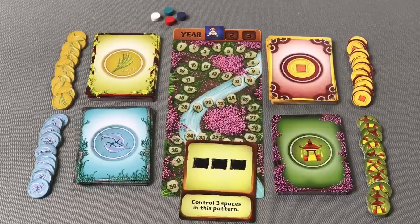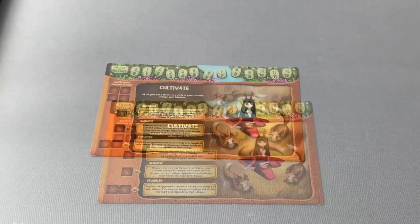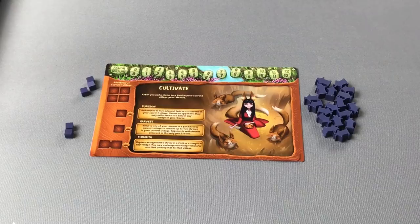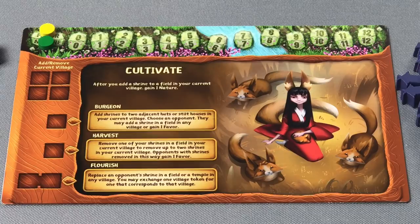Turn the Year 1 goal face up to give you your starting goal for the first year of the game. Each player will draw two random Kami character boards and choose one to play, returning the other to the box. After selecting their Kami, each player will take 18 Shrines in their player color, 5 Action Cubes in their chosen player color, setting 3 aside to be used in the first round and keeping two in reserve. Players will gain one additional cube each year, plus one yellow favor disc and one green nature disc.